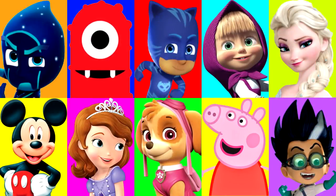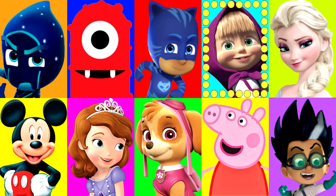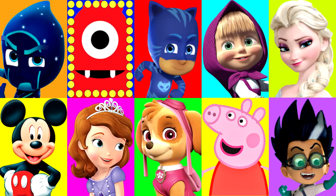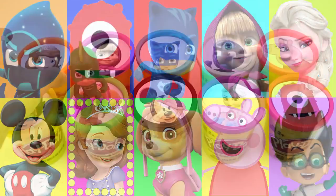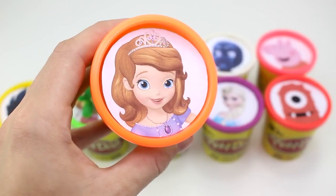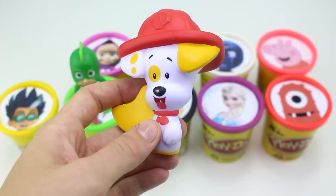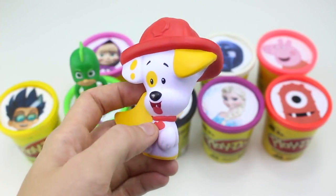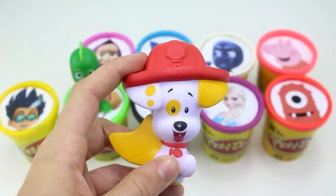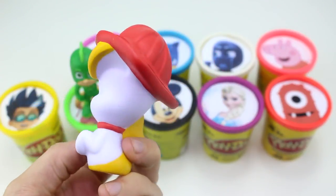Let's keep going — I wonder who will land on next. Look at how fast it goes, and stop — it landed on Sophia the First. Sophia has the orange Play-Doh cup. Oh look, we have this really cute bath squirter of Bubble Puppy from the Bubble Guppies. He has a fire hat on and his cute little fish collar. He looks really cute.